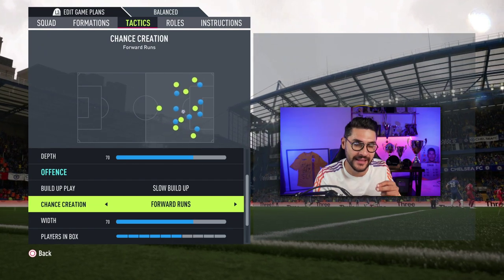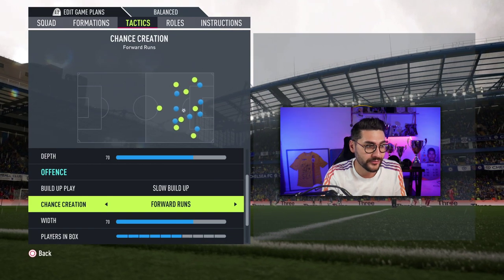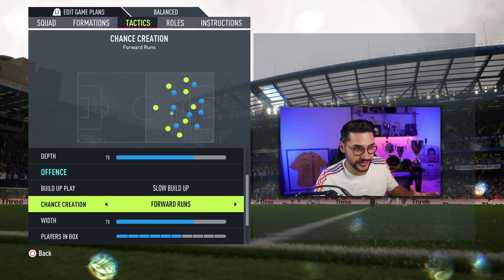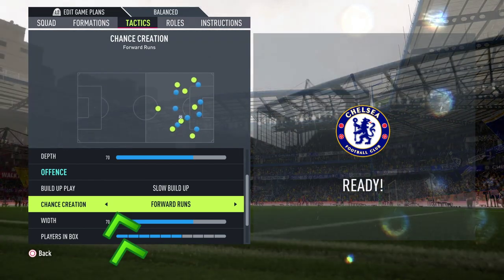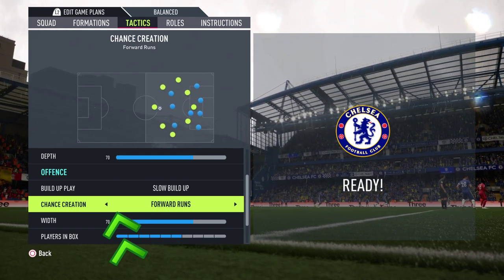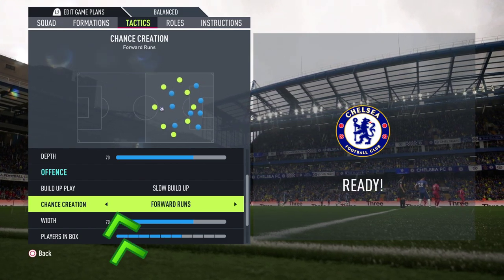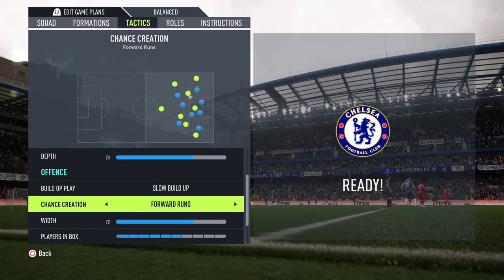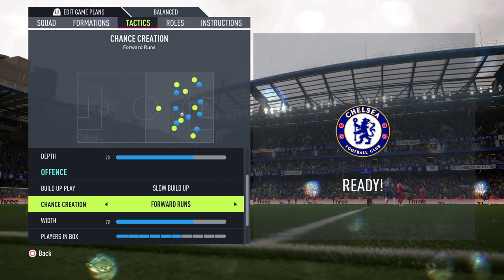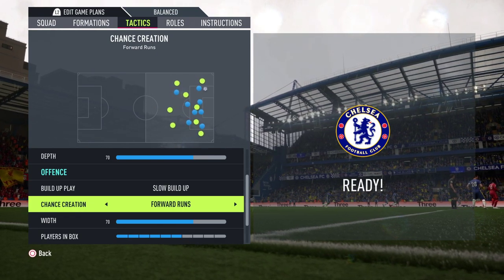The new attacking tactics — extremely important this season. I believe this is one of the biggest game changers in FIFA 22. I'm talking about chance creation for attacking tactics. You go there, you change it to forward runs. In my opinion, this is a mandatory tactic now at the beginning of the game. It is at times extremely difficult to open up a crowded defense, but with this tactic, your players will help you a lot in the build-up play.